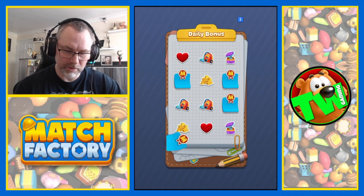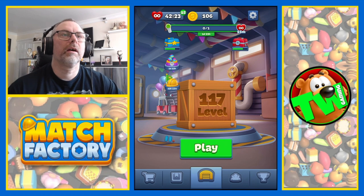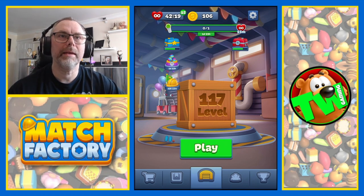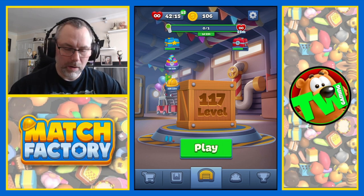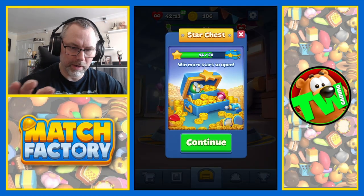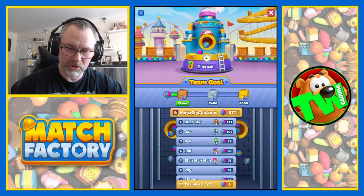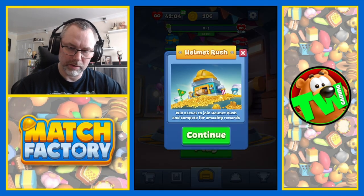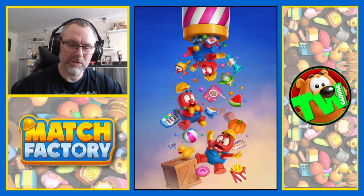This is the daily bonus. Collecting three hoovers, which you never know, we may need. So we have a style chest and the level chest as always. We've just joined the team goal and we've got helmet rush underway as well. We're on level 117.